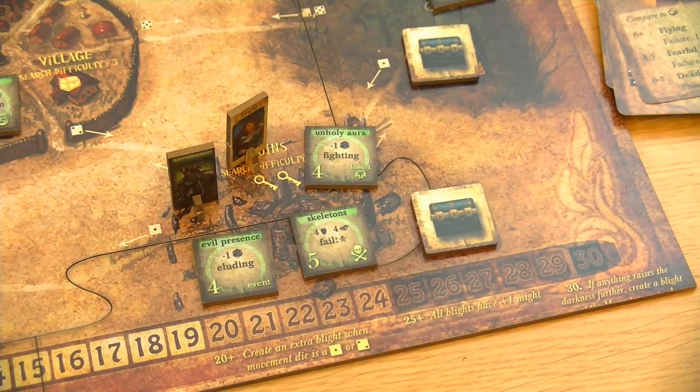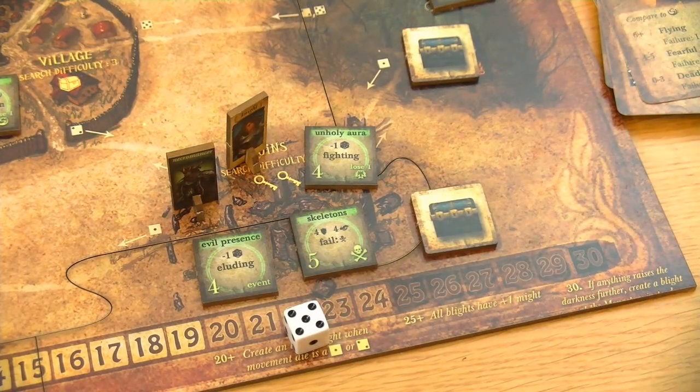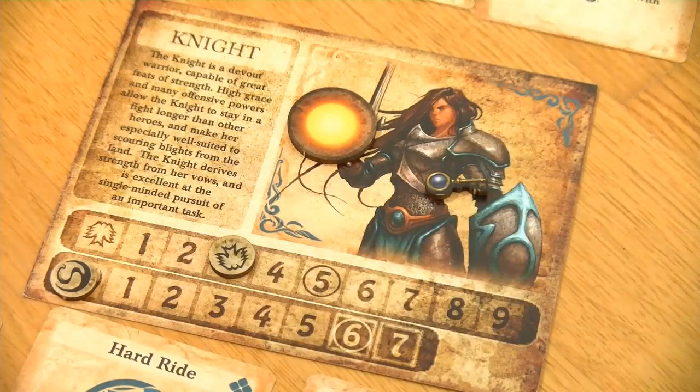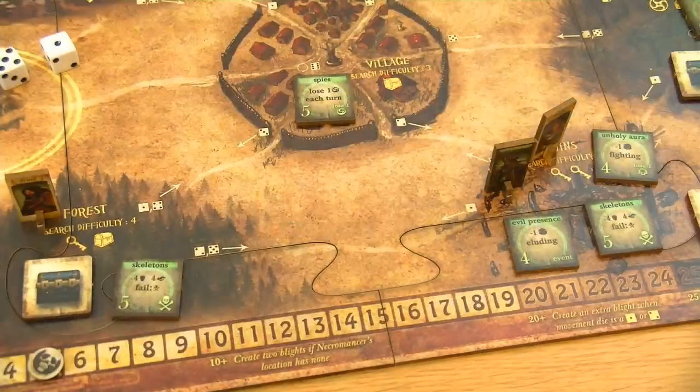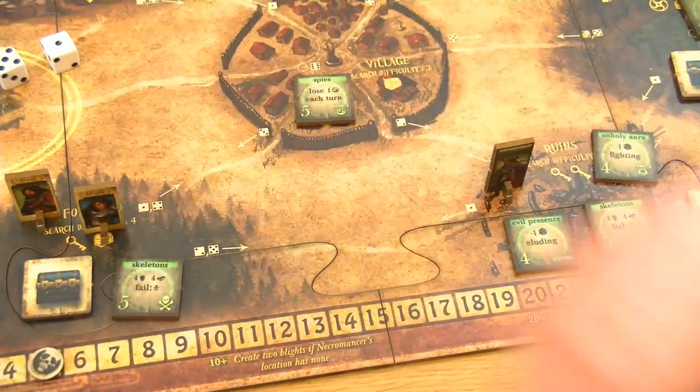As we at least try to have a chance, we are going for an elude action. We have the evil presence here which would subtract 1 die, but you are always allowed to roll at least 1 die. So we need a 6 - and this is a 5. Not bad but definitely not good enough, so the knight has to lose 1 grace.